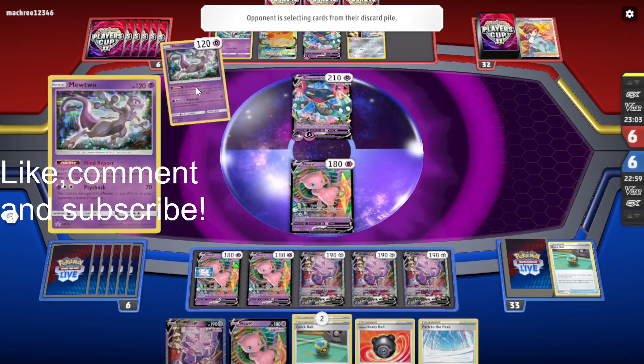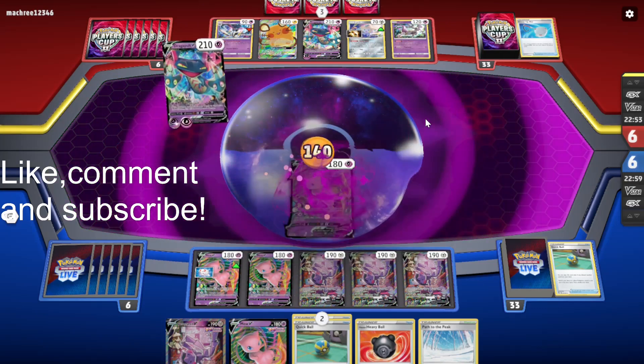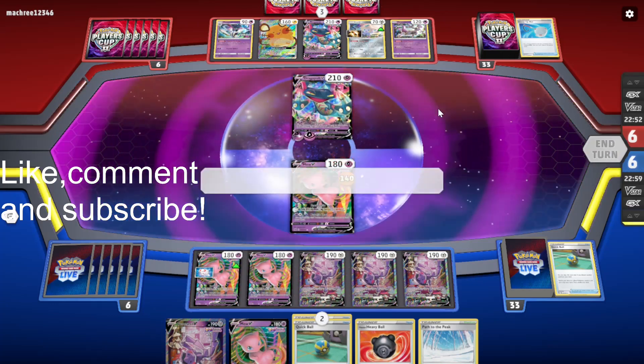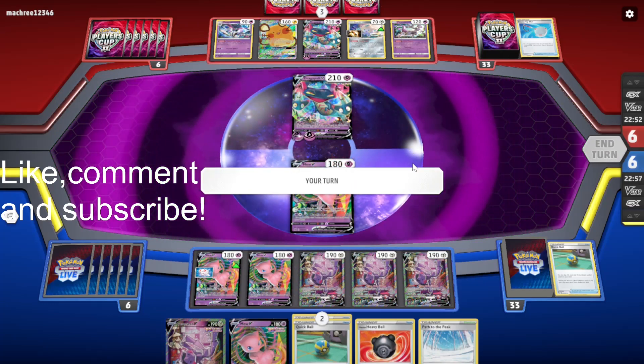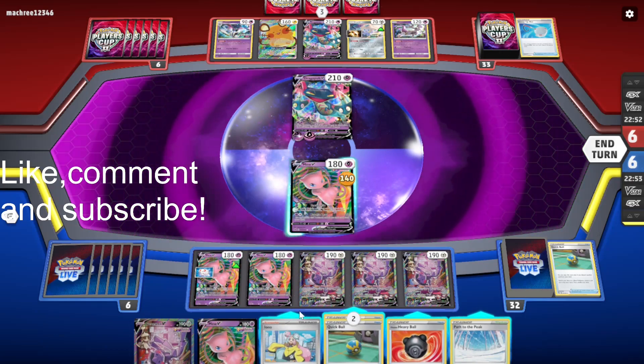Okay, so they're using that to put a Supporter back on top of the deck. Well, big chillin' then, because they couldn't even find a single VMAX. We just need to find our own VMAX, which should not be too hard.